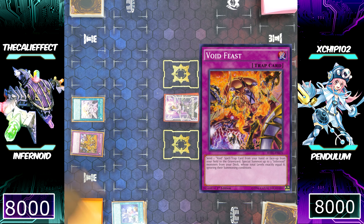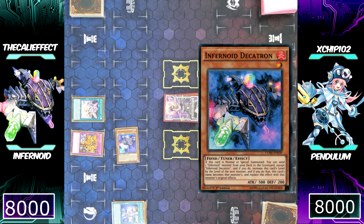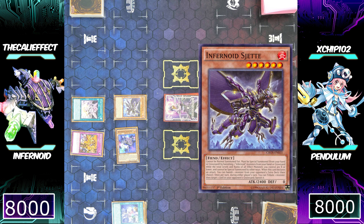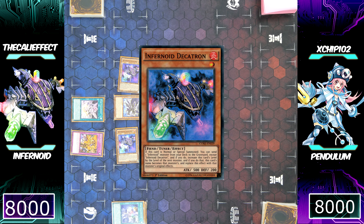I actually have a really good board, as I can now activate Void Feast — sending Void Imagination from my hand to the graveyard — to special summon Infernoid monsters from my deck. I'll special summon Infernoid Decatron and Infernoid Seitsemas. Normally these Infernoid monsters cannot be normal summoned, set, or special summoned except by their own effects, with the exception of Decatron.